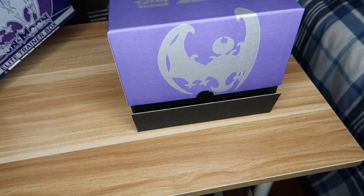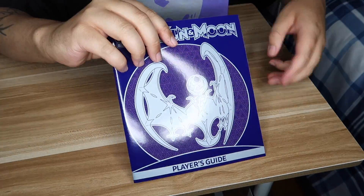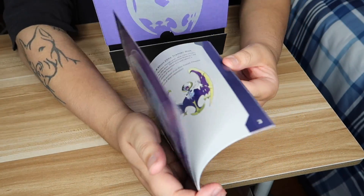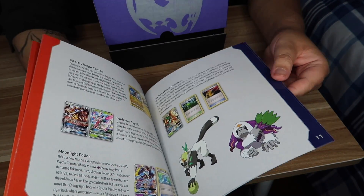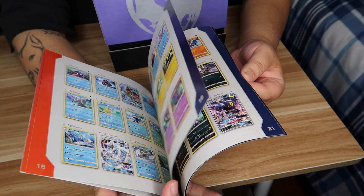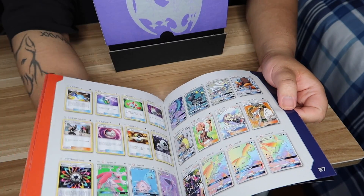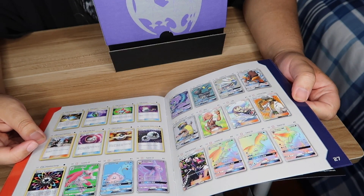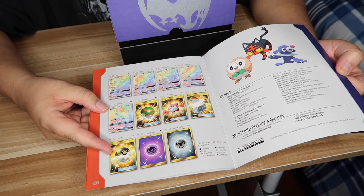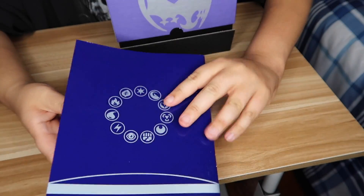The sleeve contains the player's guide. Flipping through quickly — it shows you the different cards, some of the GX cards, and what's in the set. I'll be looking at the last pages because that's where all the best cards are. I definitely want the Ultra Ball — that's gonna be hard to get.